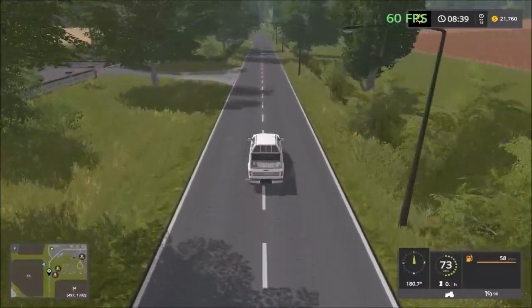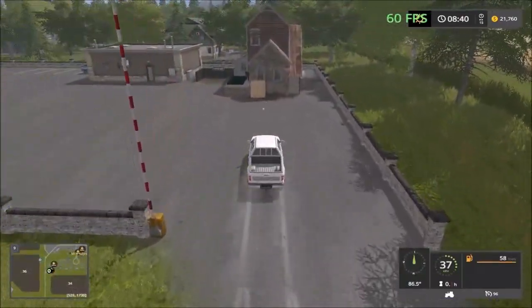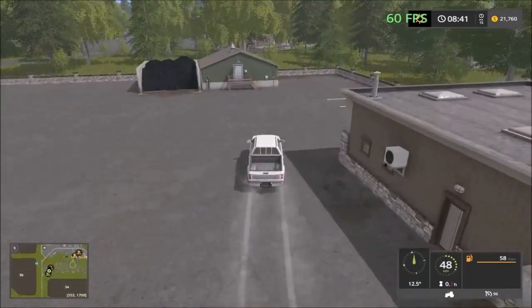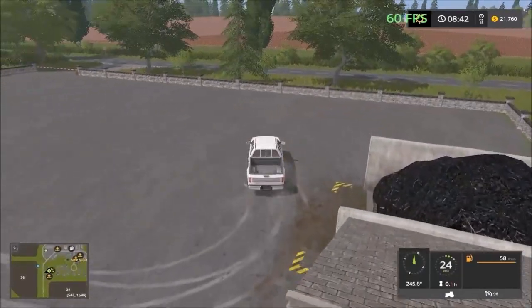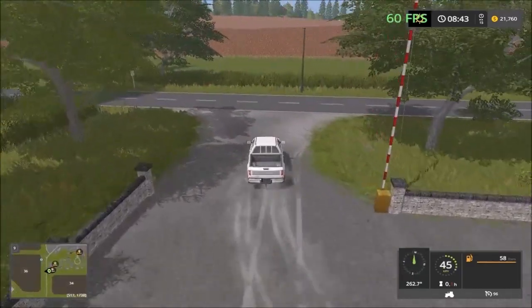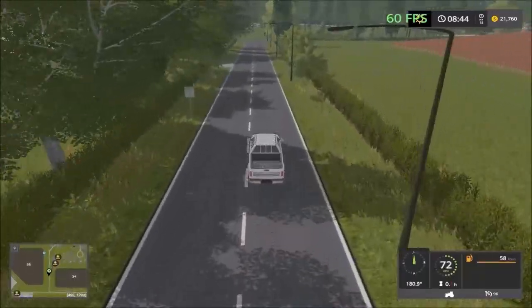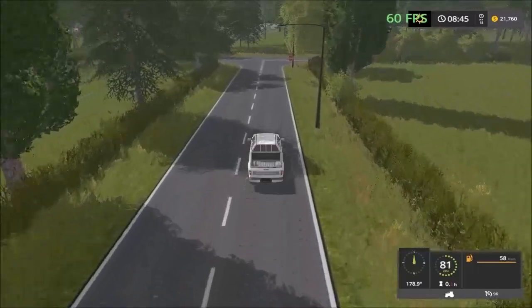So over here we have two sell points — compost and something else. Two nice sell points here. So continuing, we're going to drive down to the main junction there and visit the sell points down here.